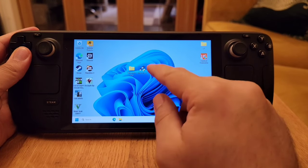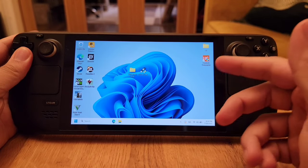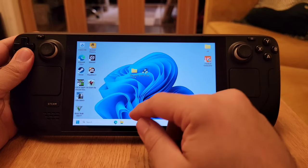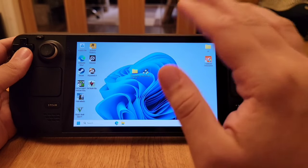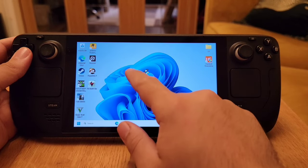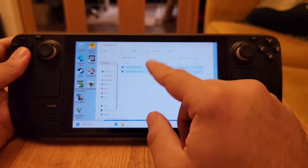I've left two links in the description to download what you need. The first is Rufus — an application to re-image the Steam Deck and install something else on it. Just make sure you have Windows before starting this installation. If you don't have Windows, I've left a different video for that — go install Windows and then come back to this video to carry on.